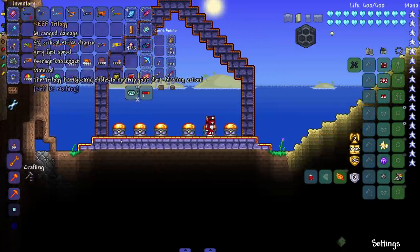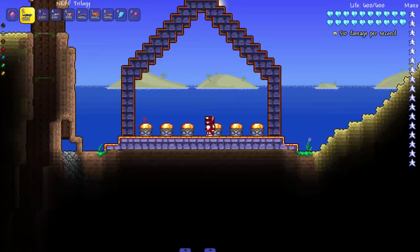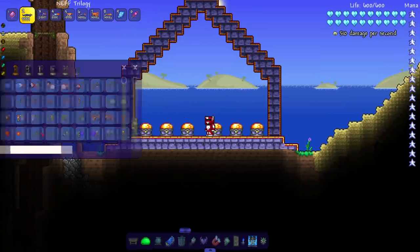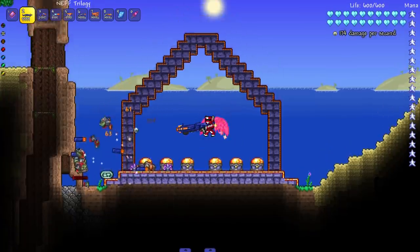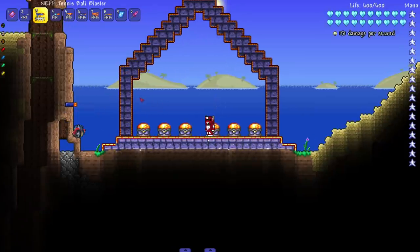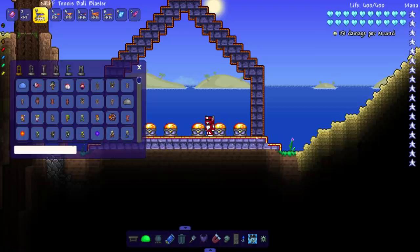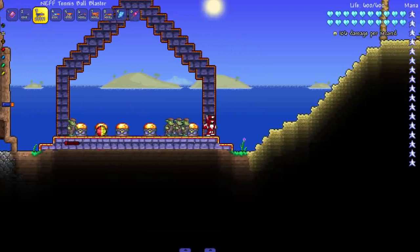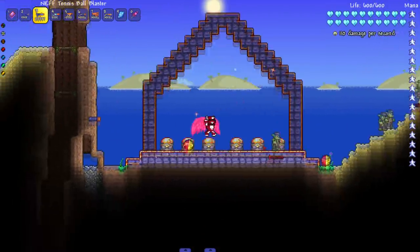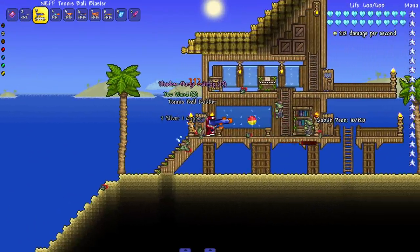The Trilogy — 'has ejecting shells to heat up your dart blasting action.' We really got a shotgun now! Let's bring in some goblins and hit them with a shot — great damage, as shotguns usually do. We got our first tennis ball blaster here. 'Dogs love it, your enemies' bones will not.' Imagine getting hit by a tennis ball at high speeds — that would kind of hurt.